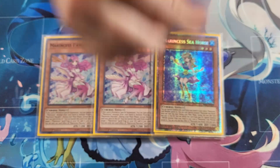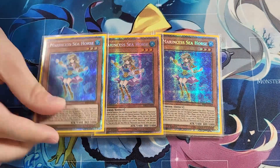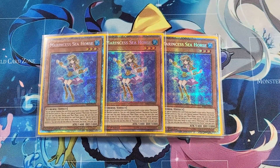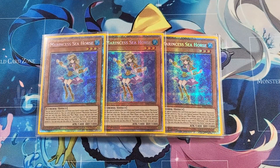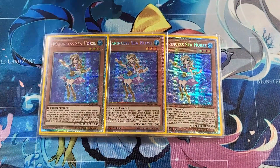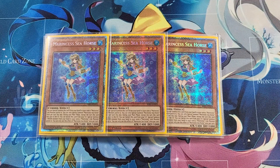Three Marincest Seahorse — this also isn't going to change. This is a card that is not only a solid extender if something happens to your Blue Slug (like it gets Veilered or Impermed), you have Seahorse and you can just keep going. She also plays the role of your second or third best one-card starter — Blue Tang, Spring Girl, and Seahorse are your real one-card starters that can get you almost anywhere. The other Marincest monsters are still combo pieces to get you to Wave, but they are less good than opening Seahorse, Spring Girl, or Blue Tang.